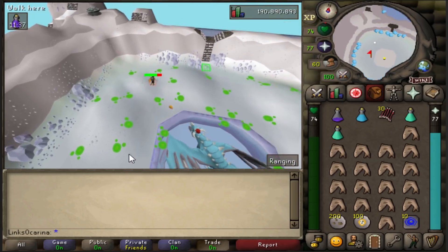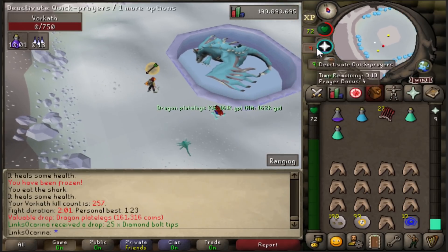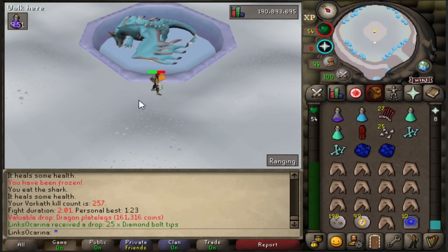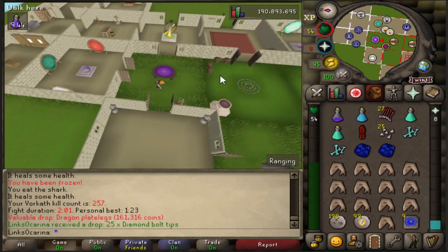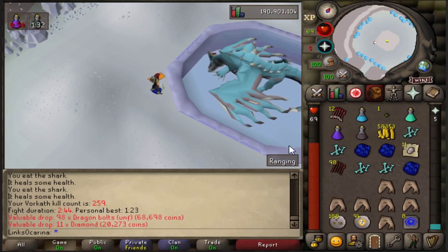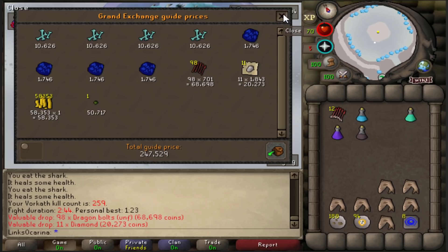I didn't bring a bloody anti-venom — I knew I forgot something. We're going to try and get the kill anyway. There we go, the kill lands! We took way more damage than we should have because of the venom. Dragon plate legs to kick us off — 190k from the first Vorkath kill, and it's easily doable. If we'd had an anti-venom we'd be looking at an easy two-to-three kill trip. Second trip comes in at 247k — not bad at all.